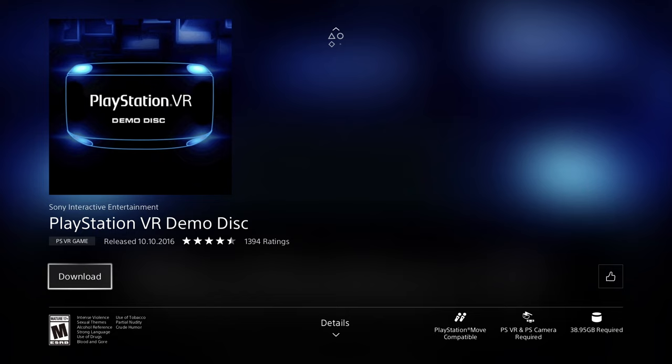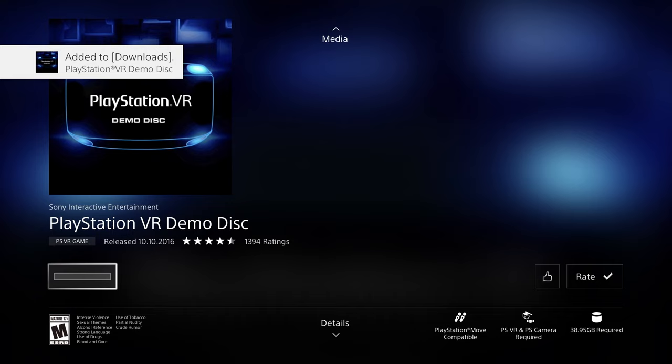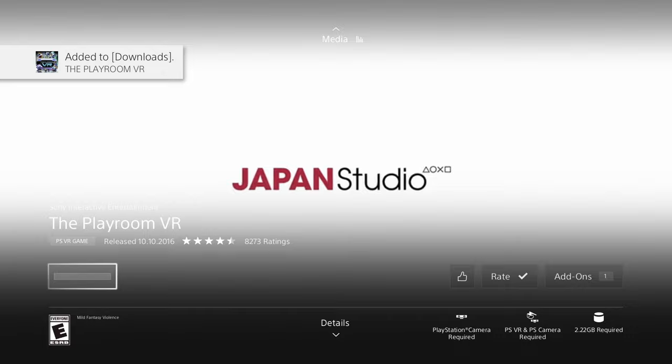Now we have the PlayStation VR Demo Disc — there are several discs: one, two, and three. This one is 38 gigs, so get ready for a big download, and each one takes up quite a bit of space. We also have another VR game — let's press download on that too. It's 2.22 gigs, so it'll be quite fast compared to the demo disc.